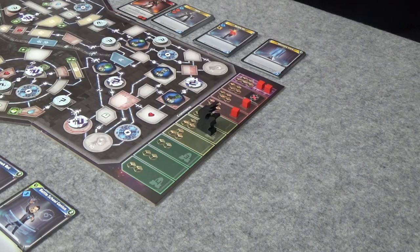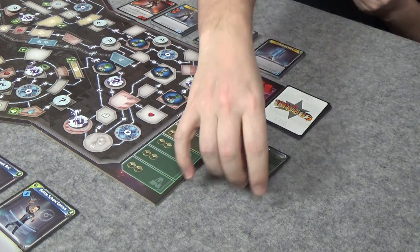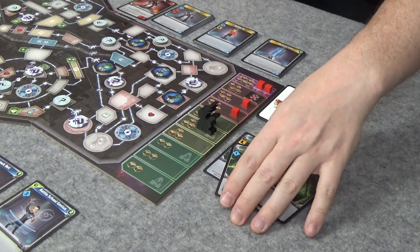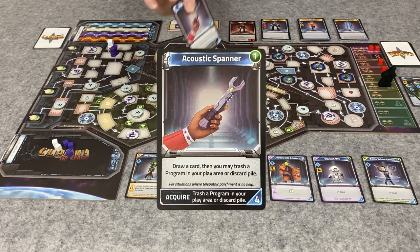I go first. Let's deal ourselves five cards and see what we've got. No stumbles. I'm going to use my access to move down here, and then I have four hacks - so that's four spending power. That acoustic spanner looks good - I'm going to buy the acoustic spanner for four. When you acquire, you draw a card and trash a program in your play area or discard pile. So I'll trash one of these hacks and get a new card.